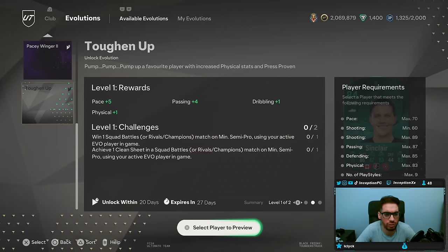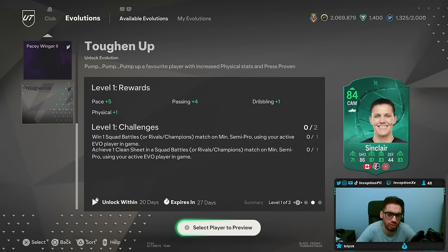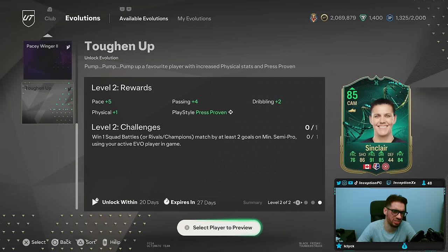So Toughen Up evolutions is going to give you plus 5 for pace, plus 4 for passing, plus 1 for dribbling, plus 1 for physical. The requirements are: win 1, achieve 1 clean sheet, win 1 squad battles. That's super easy. Look guys, they're actually giving us decent content — thumbs up.